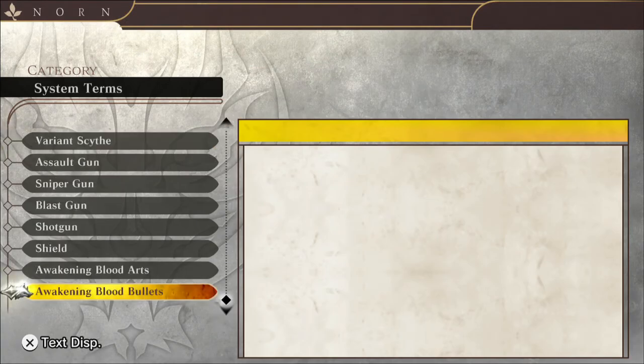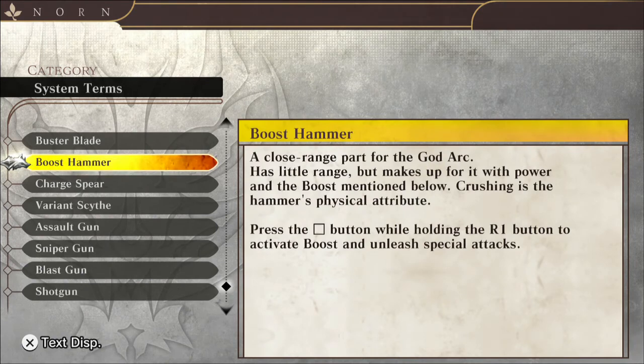As expected of the Boost Hammer, it is a very slow hitting weapon, but with superior crushing damage. When you do hit the Aragami, you will make them feel it. It's still very slow hitting, but the Boost Hammer comes with some abilities that help.